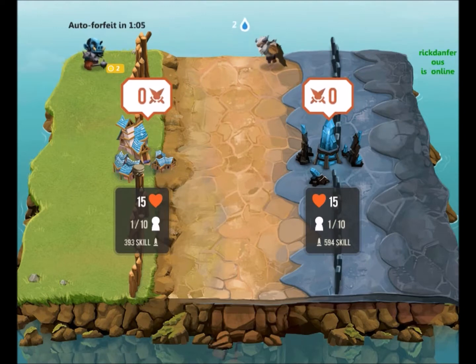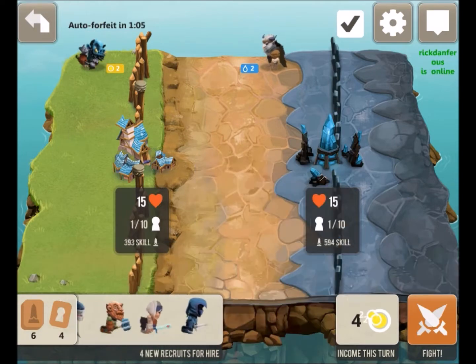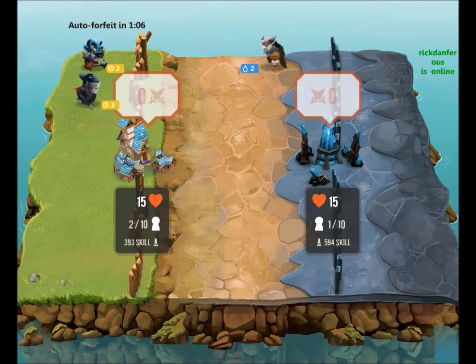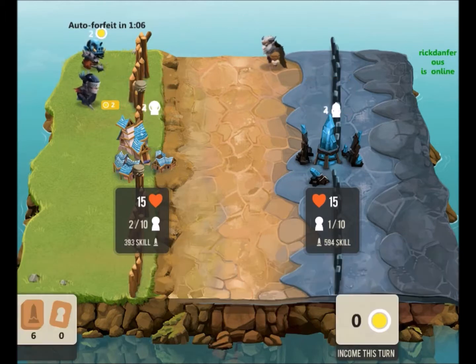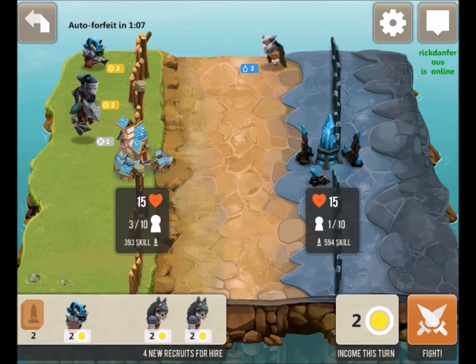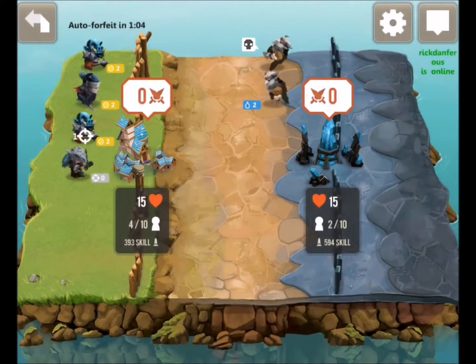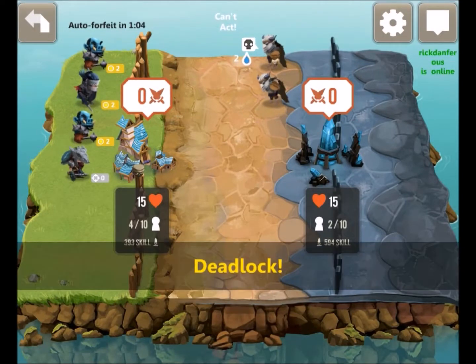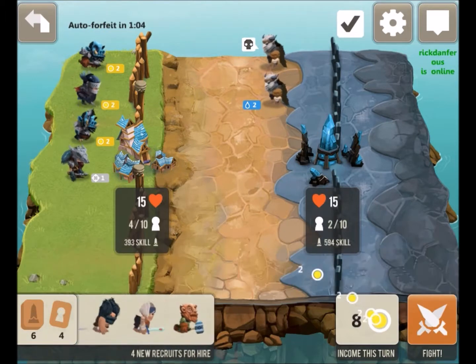The game starts with my opponent and I each playing 1 economy unit, with my opponent playing a mana and myself playing a Hardin. My opponent skips his turn 2, but since I only drew 1 more economy unit rather than 2, I can't suppress my opponent too much in tempo. Trying to be cheesy, I attempt to shut off my opponent's economy with Fog and his snipe ability, and I do shut off 1 economy unit when my opponent purchases a second mana.